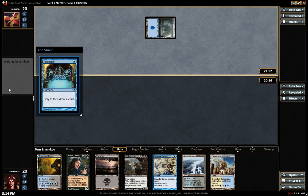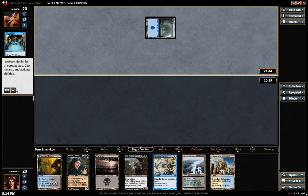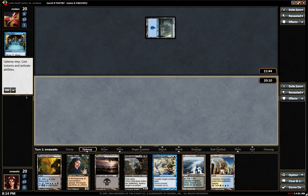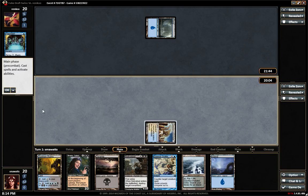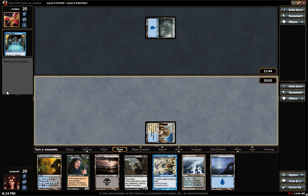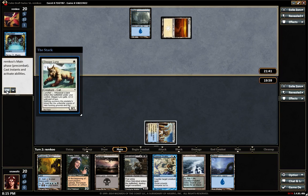Turn one Preordain from him — that makes sense if you know you need lands, bottom bottom. I think he needs lands. So we're going to try and get Braids out as quickly as possible, because if he's trying to get to three or four mana that's going to be key.